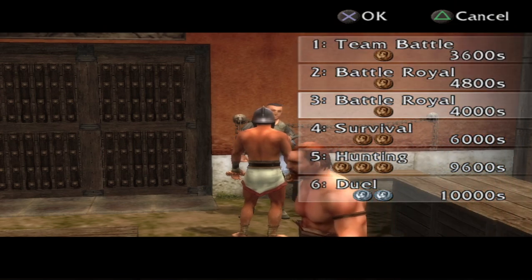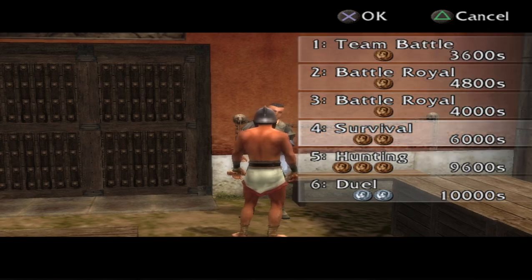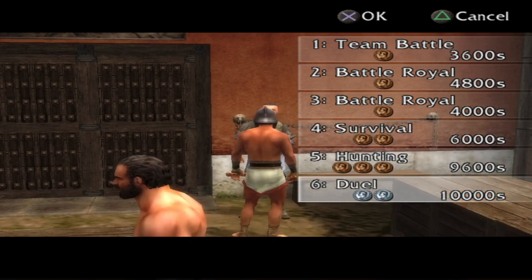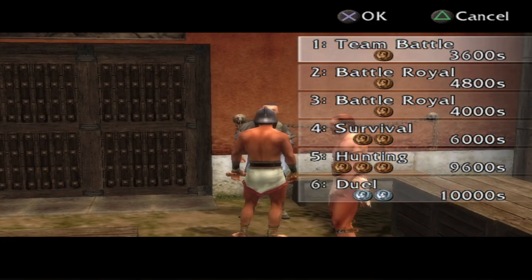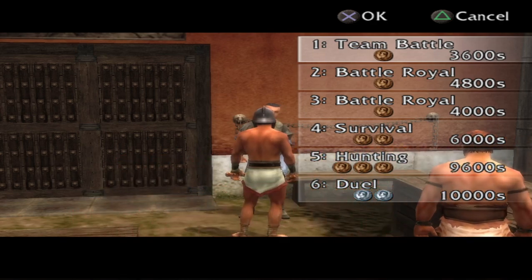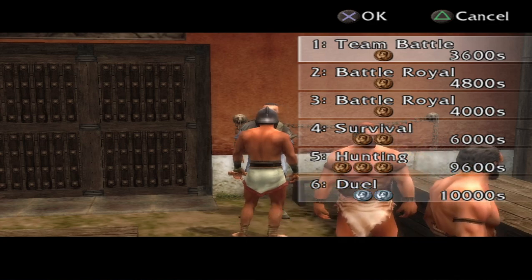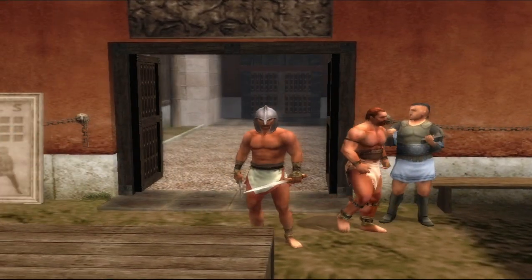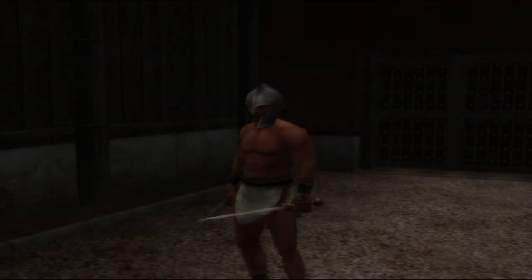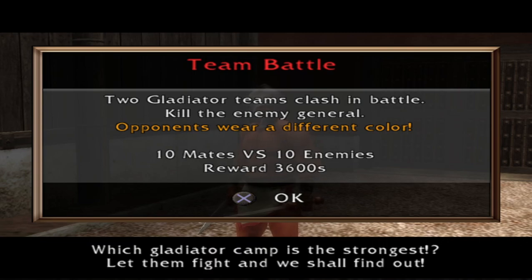So now we have a couple fights here — a couple bronze difficulty bouts, survival and hunting. I don't think we'll be able to get through all of them today because we're just starting out. You've got to know when to hold them and know when to fold them and know when to walk away when it comes to injuries. So here we go — we have a team battle, kill the general, 10 versus 10, no time limit. Let's go. Which gladiator camp is the strongest? Let them fight and we shall find out.